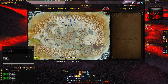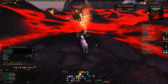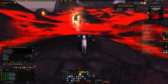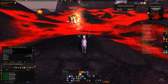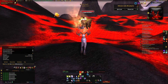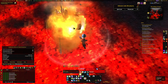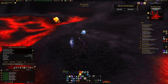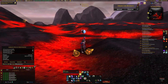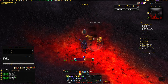Now we're in Wintergrasp, over here in the corner, and we'll be killing these big fire guys. We're over in the lava pit lake here. These guys have a guaranteed drop rate — I believe it's 3. When your faction controls Wintergrasp, you run around and kill these Flame Revenants. You can only see these guys when you have control of Wintergrasp. They drop 3 motes automatically.